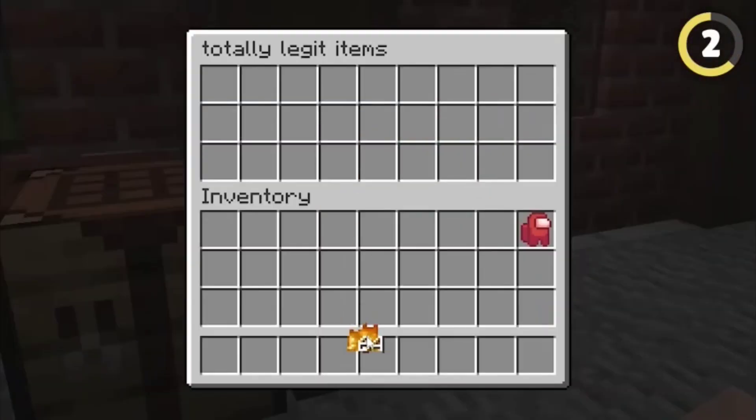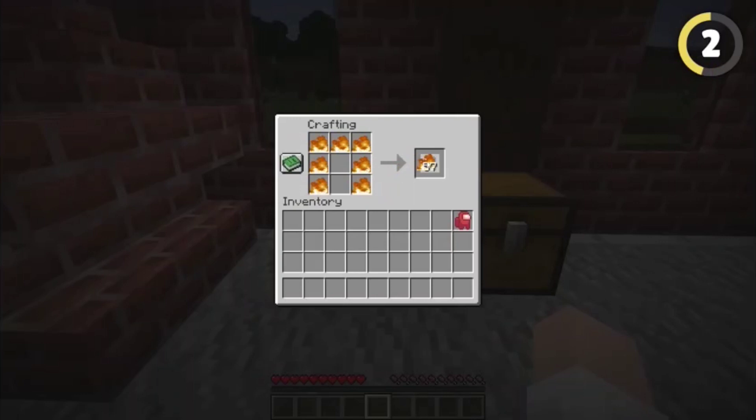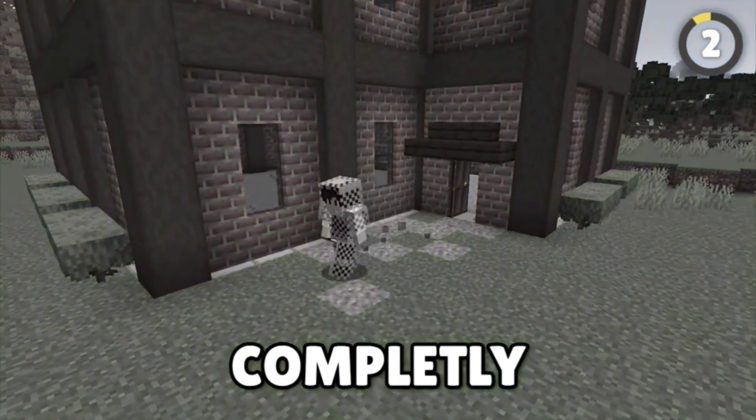In any official update before 1.8, you could use this illegal fire item to craft chainmail armor. The weirdest thing was that you couldn't even get the fire item, so it was a completely pointless craft.